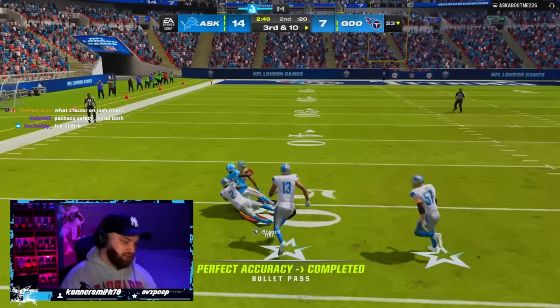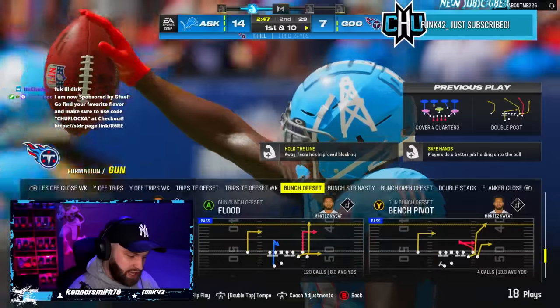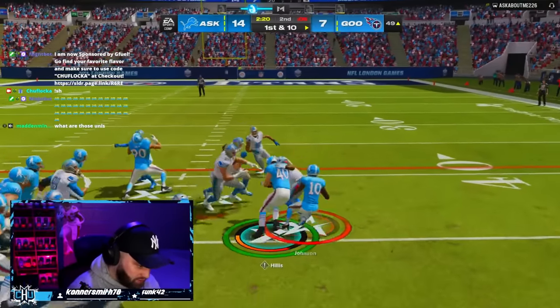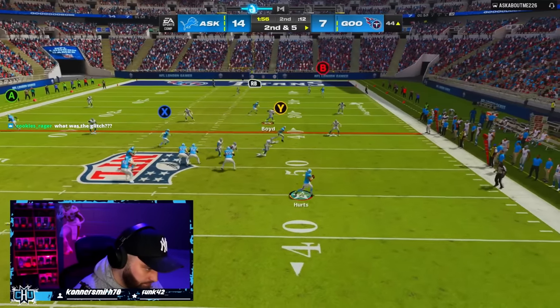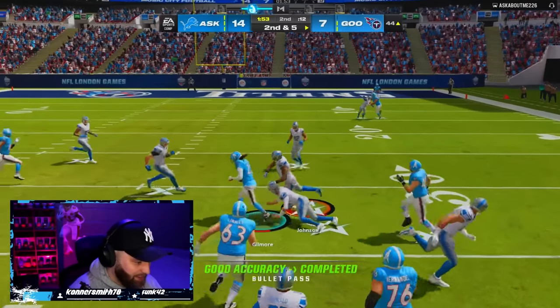Let's go, Tyreek — bail us out. Tyreek and Montez on the same team is nasty. Those two are insane. Look at Payton Hillis, dude — let's keep going. He does not want to guard that guy at all. I don't think he's guarded him once.